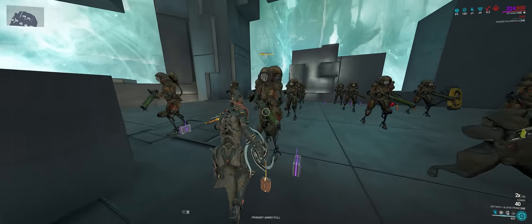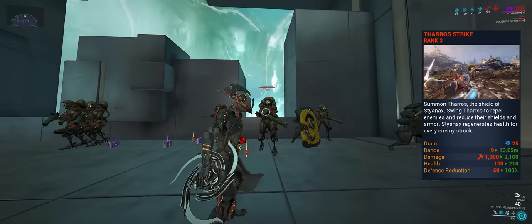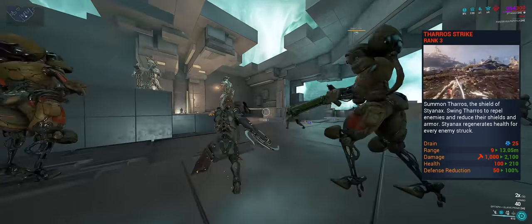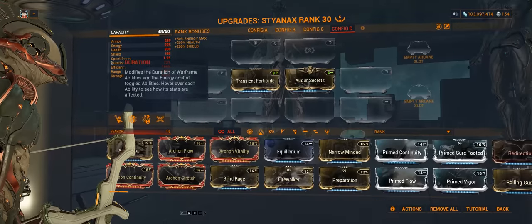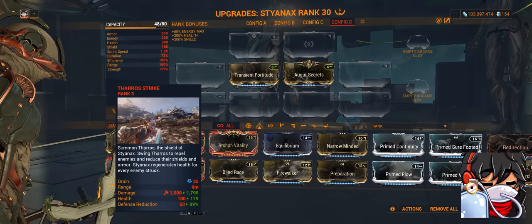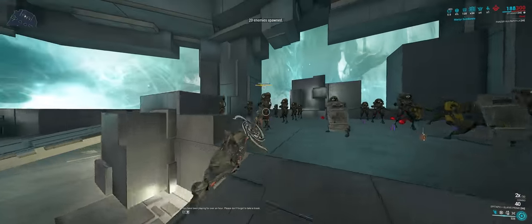His second ability, Theros Strike, has you throw piercing shields in a cone shape at enemies that stagger them and strip 50% of their armor and shields, which scales off power strength. However, with base strength you can cast this ability twice to fully strip. This armor strip multiplier stacks together with auras. So if you want to save some mod capacity and forma, you can change the aura to either Corrosive Projection or Shield Disruption if you're going up against a solo faction.